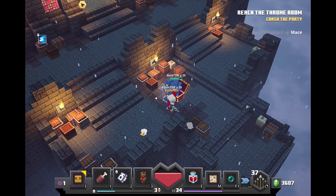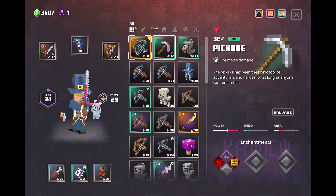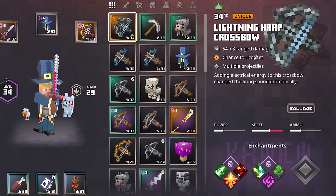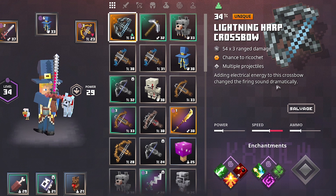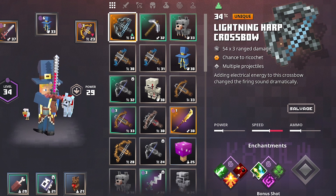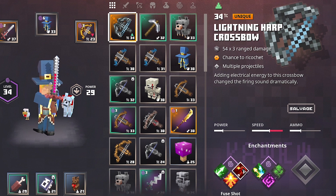I love it when I get the unique items, the legendary items. Let's take a look at it — Lightning Harp Crossbow, 54 times 3, so it's shooting three arrows each doing 54 damage, with a chance to ricochet multiple projectiles. It adds electrical energy to the crossbow, changing the firing sound dramatically — that's pretty cool.